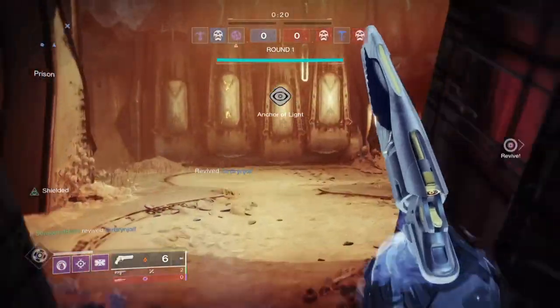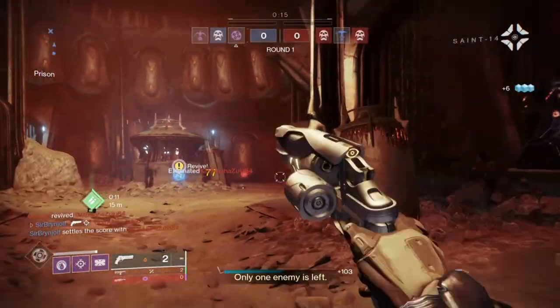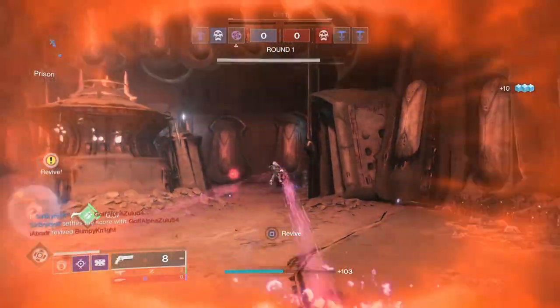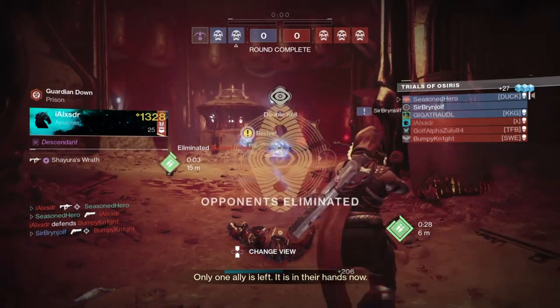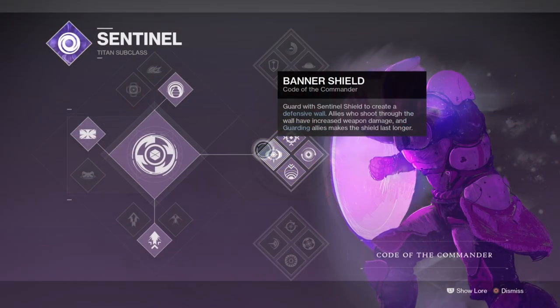Starting with the subclass, we'll be using Code of the Commander to make use of the void detonators via our special grenades and to cause as much chaos for the opposing team. The idea is to make full use of the combos when the opposing team are near each other, causing enough grief that they separate out and allow us easy pickings. Code of the Commander, although more PvE-orientated, is actually fully flexible in PvP considering how close everyone sticks near each other and how easily one void detonator can turn into multiple at once.